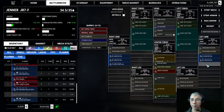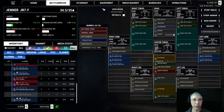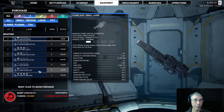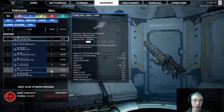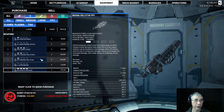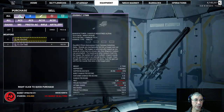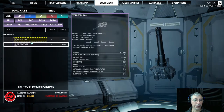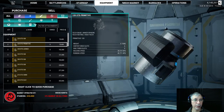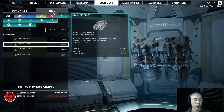You can go to the equipment section to buy components. From there you can browse ballistic weapons, lasers, missiles, countermeasures, and other items. For example, you can buy jump jets and heat sinks. Right now the shop doesn't have double heat sinks available, but if they did, I'd buy them.